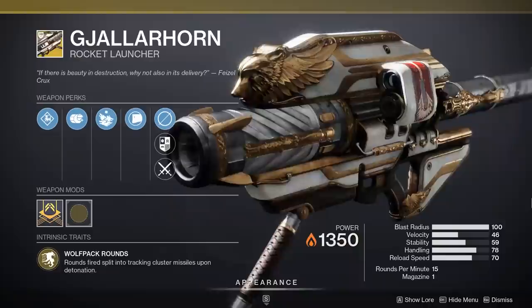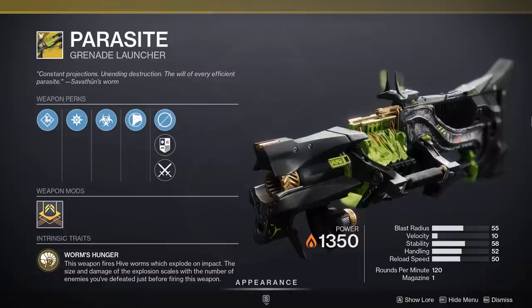Next up, Gjallarhorn — surprise, but not really. Gjallarhorn is unbelievably strong and really easy to use. It might not pair with a Void build as well as the Deathbringer, but the good news is you really just need one person on the team to bring one, and anyone else with a rocket launcher automatically gets powered up. Gjallarhorn is a terrific power weapon option for the day one raid.